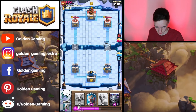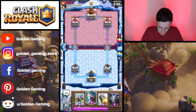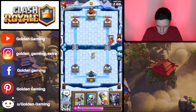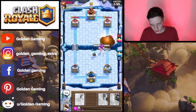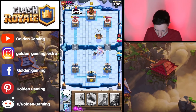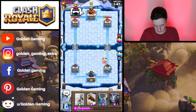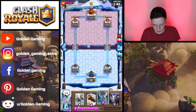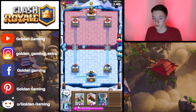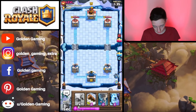We're slightly down in damage, ever so slightly; however, I feel like we are up in elixir. We're going to use the Ice Wizard plus the Rocket to take out his X-Bow. Now it looks like it's going to be an X-Bow versus X-Bow match. He is going to use the Barbarian Barrel to clean up the remaining of my Ice Wizard and my Skeletons. We're going to take one hit and cycle our Mega Minion in the back, cycling through our deck a lot faster.